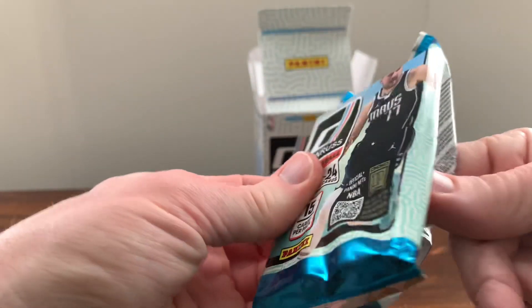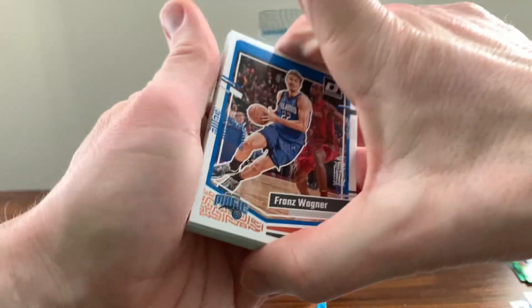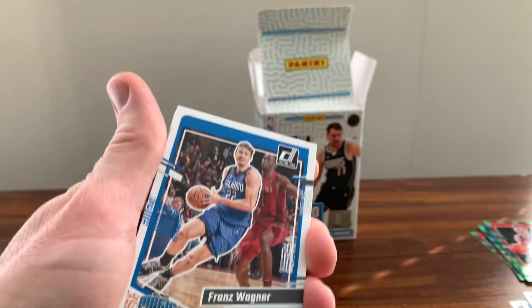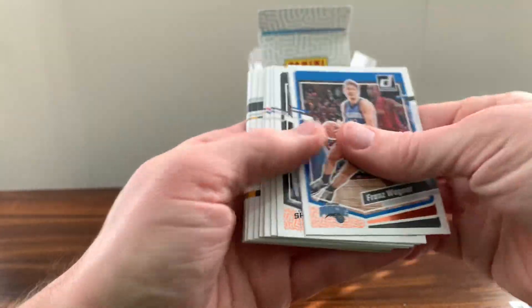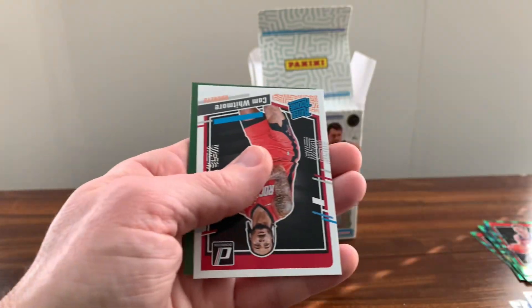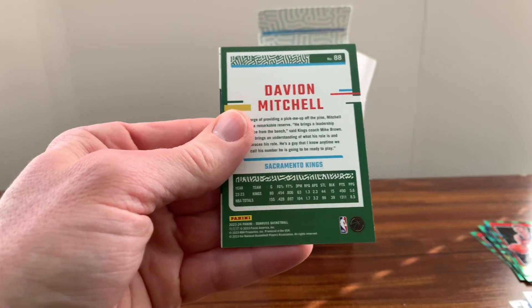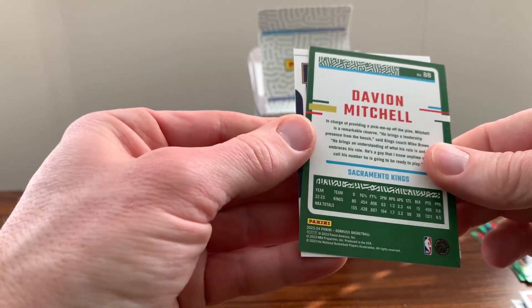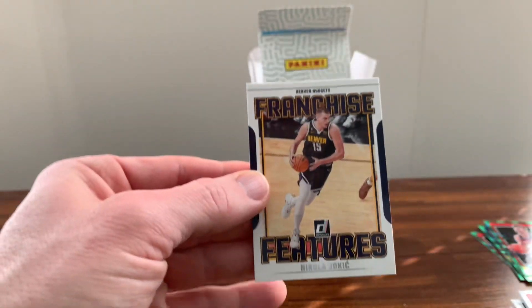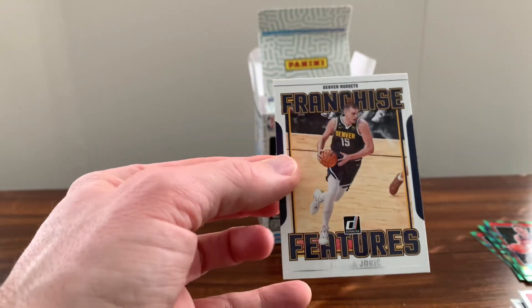And we get a purple Wembanyama! We only got one purple out of the first blaster box. Got another Cam Whitmore, Davion Mitchell, and a Franchise Features of Jokic.